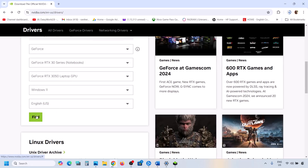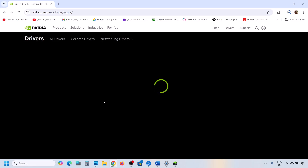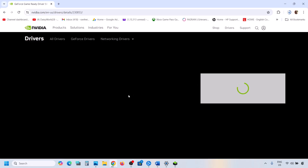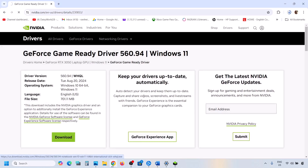Click on Find. The latest driver will appear at the top — right now it's version 560.94. Click View and then Download. Once the download is complete, run the .exe file.